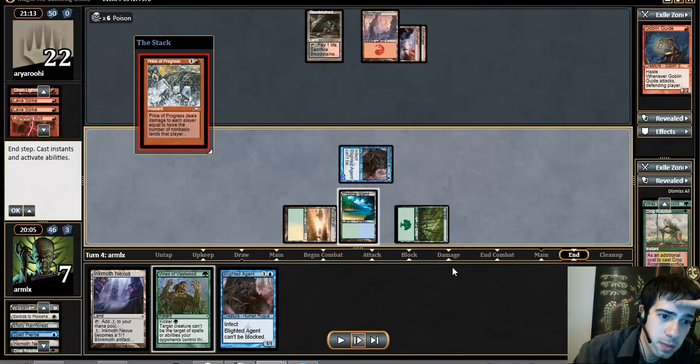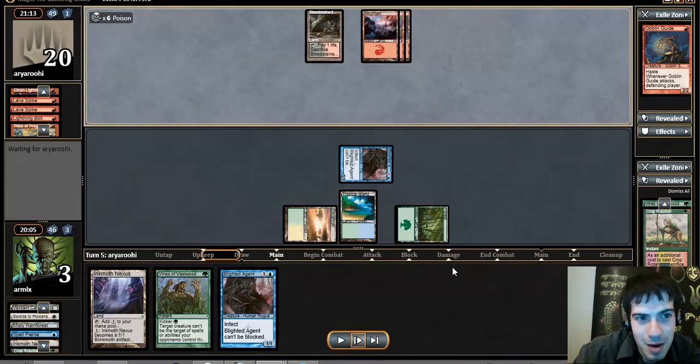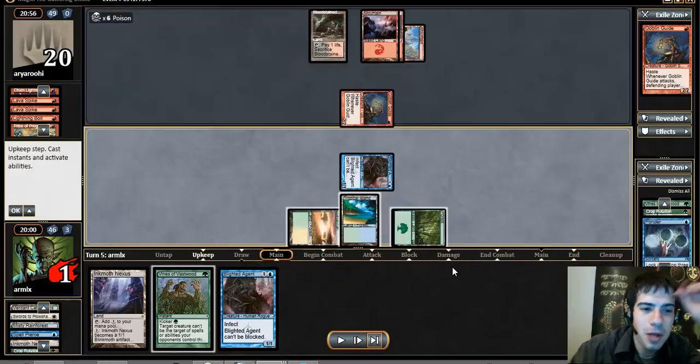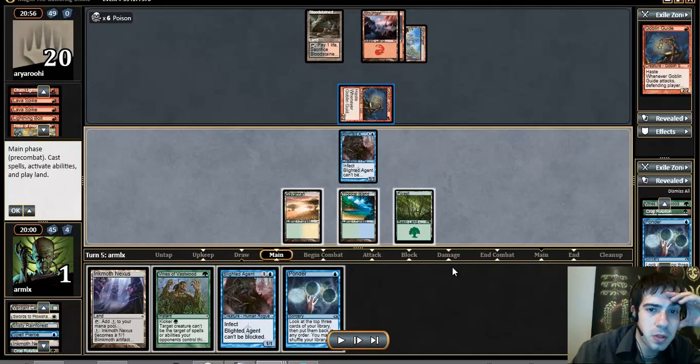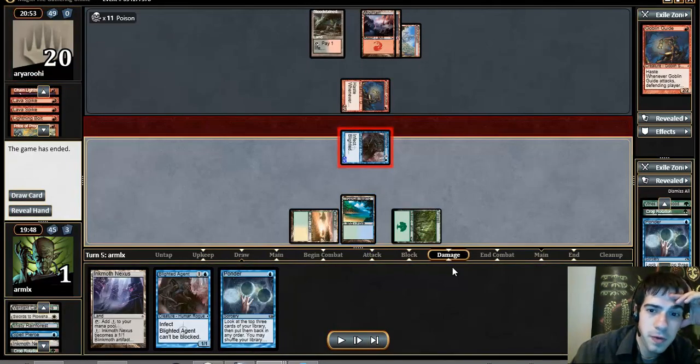And look — there's Price of Progress. His sequencing is irrelevant. Wait for it... a 2-damage spell. We actually win that game because we didn't play Nexus. The same thing would also hold against Eidolon. Our opponent loses the game very easily, because he is the slower combo deck that can't interact nearly as well.